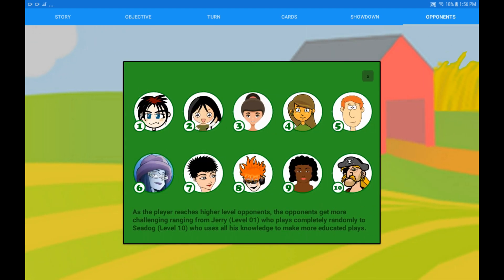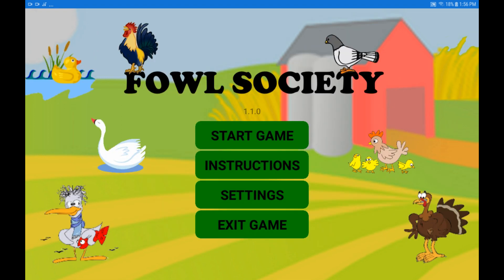As the player wins games, he or she will progress through more challenging opponents — ten opponents in all — to gain the title of Master or Mistress of Foul Society.